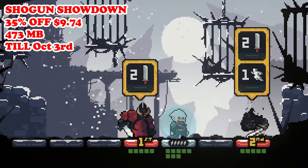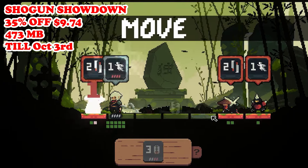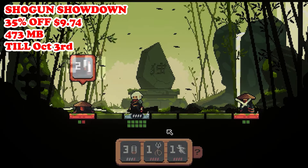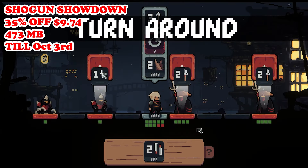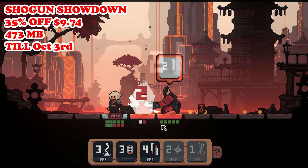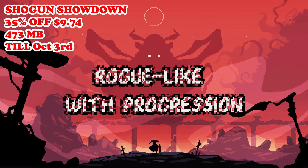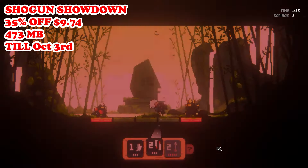Jumping straight back into our deals, our next one is going to be Shogun Showdown, that is now 35% off at $9.74, running till October 3rd. This game is a tactical turn-based strategy game that combines elements of roguelike deck building. Set in a stylized feudal Japan, you take control of a lone warrior who must defeat enemies through strategic movement and the careful use of attacks and abilities. Each turn you'll need to manage your position, attack timing, and the cards in your deck to outsmart and overpower your opponents.